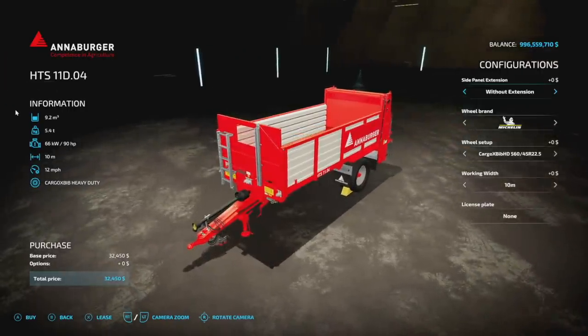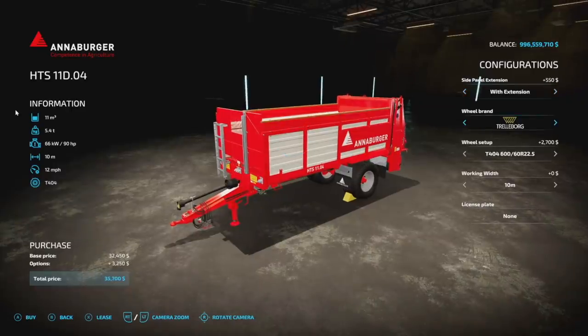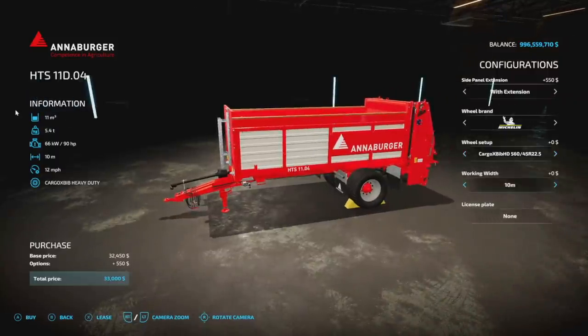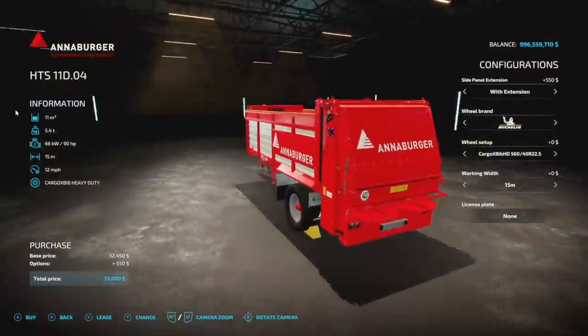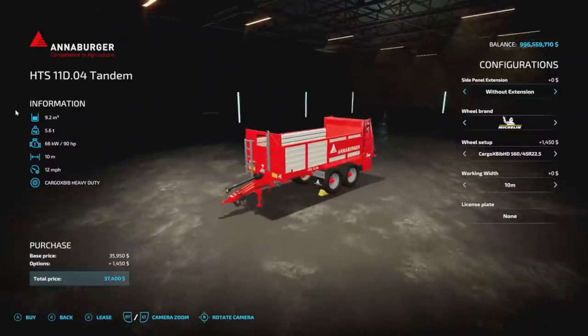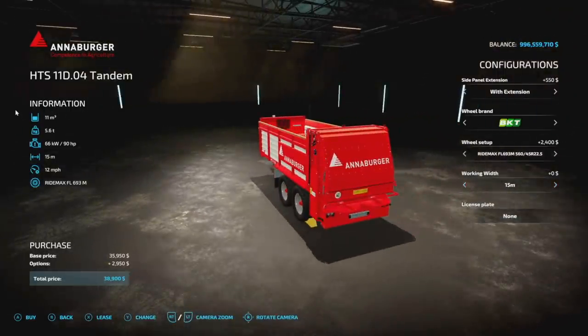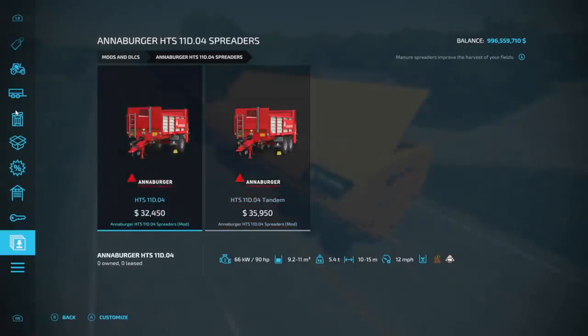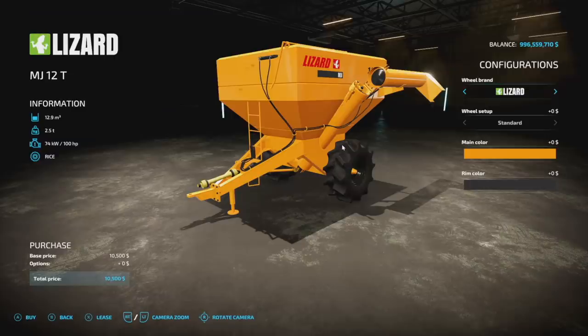You can also do a 15-meter spread if you want. Side panels: you've got without extension and with extensions, going up to 11,000 liters. Michelin, Trelleborg, and BKT tires are available, of course with multiple wheel setups for both versions. Working widths are 10 meters, 12, or 15 — definitely change that to 15. The double axle version is literally the exact same setup. If you like two axles go with two, if you like one go with one.